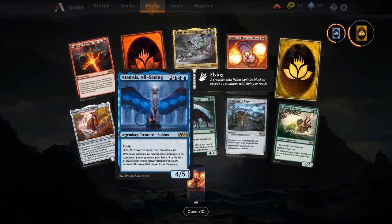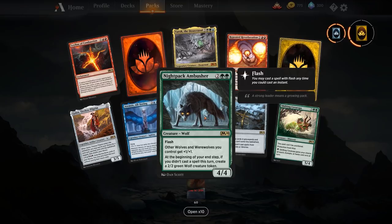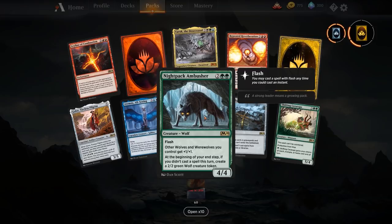Nightpack Ambusher — four mana for a 4/4 with flash. Other wolves and werewolves you control get plus one plus one, and at the beginning of your end step, if you didn't cast a spell this turn, create a 2/2 green wolf creature token. Wolves got a little bit of value in this set and the previous War of the Spark era — we've got Tolsimir, Arlinn, things like that. This is our wolf lord. With Arlinn out in play we were incentivized to just not play anything — activate Arlinn, get a 3/3, then end step get another 3/3 from Nightpack Ambusher while pumping all our werewolves. Never going to be tier one or two but it was a lot of fun.